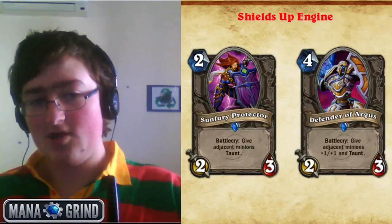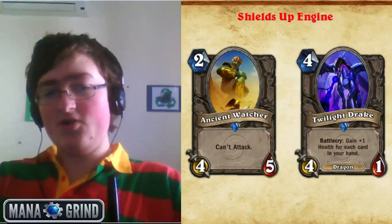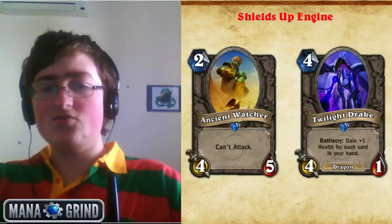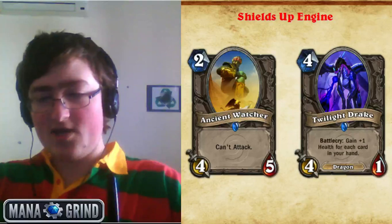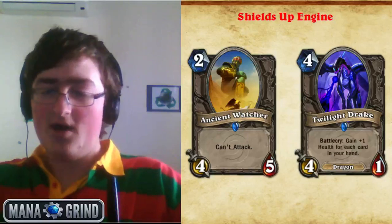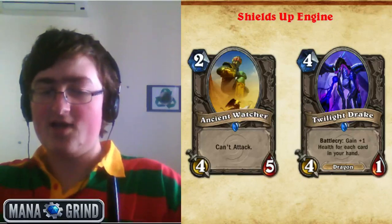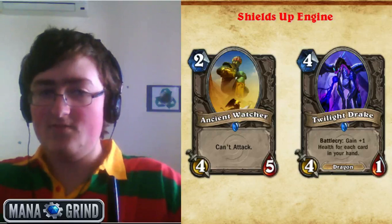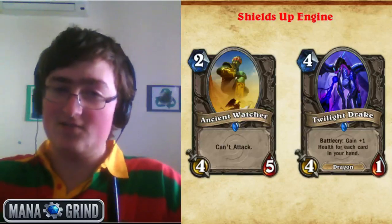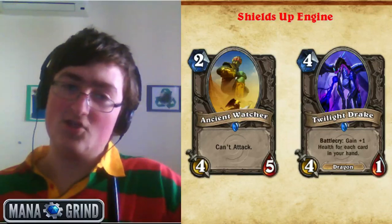The first two taunt targets are Ancient Watcher and Twilight Drake. Ancient Watcher is used in a lot of Shields Up decks because it's highly tanky and comes down really early — if you give it taunt, aggro decks just can't get over it. Twilight Drake is one of the cards Warlock Shields Up can specifically run because Warlock's life tap keeps hand size high, so you'll see 8, 9, even 10 health Twilight Drakes. Buffed with Defender of Argus it becomes a 5/11 — essentially an Ancient of War.